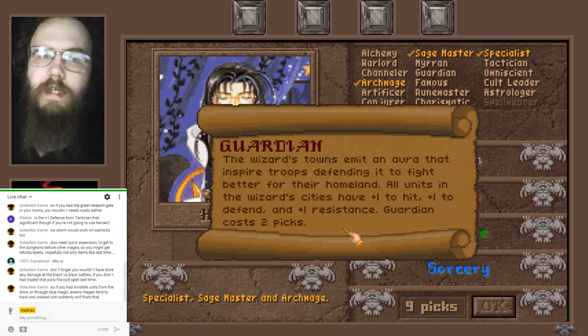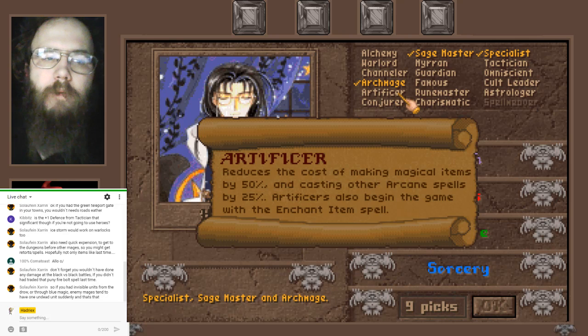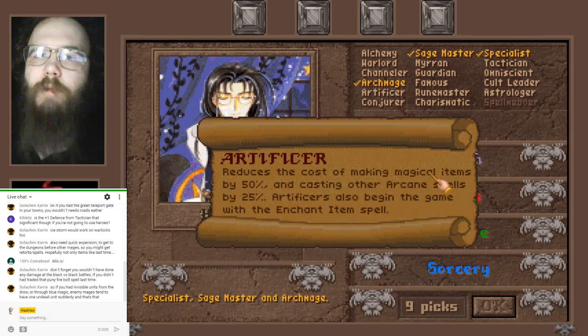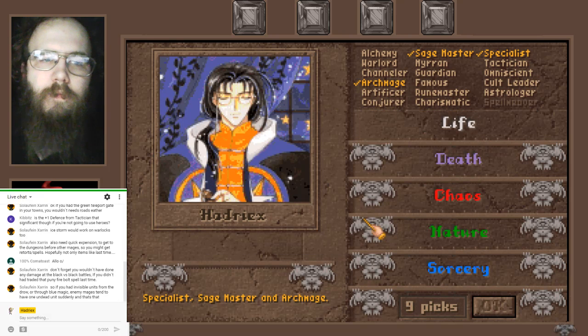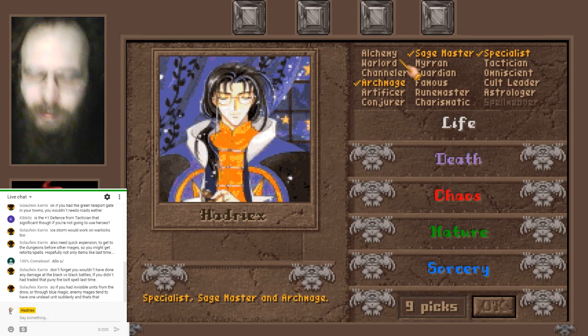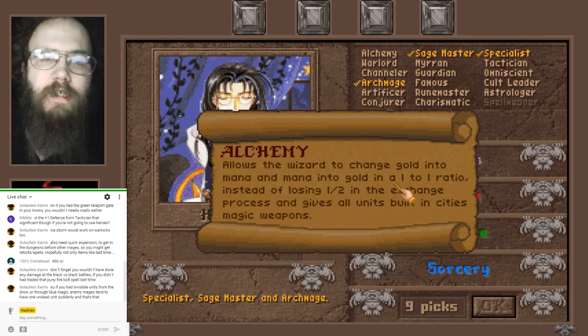If the Guardian trait gave a bonus whenever I'm attacking an enemy city I would have to seriously consider it. I've discussed why I'm not a big fan of hero builds right now. I love Alchemy — I'm always happy when I have it — but I can never give up the book to take it. It's sad because it's such a good power.